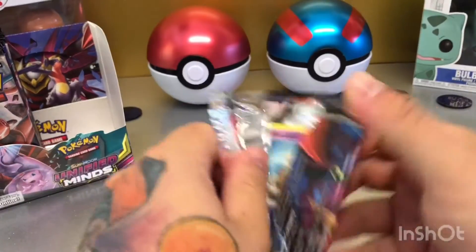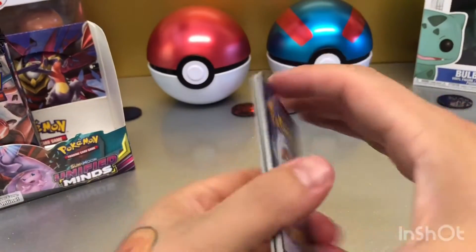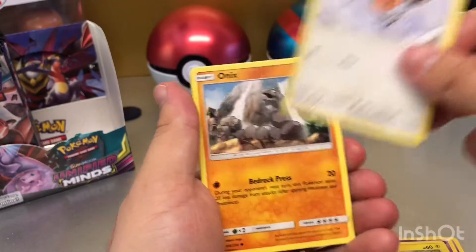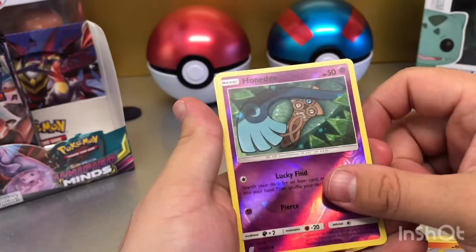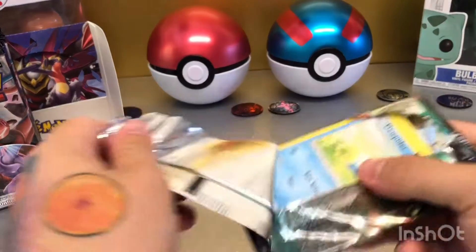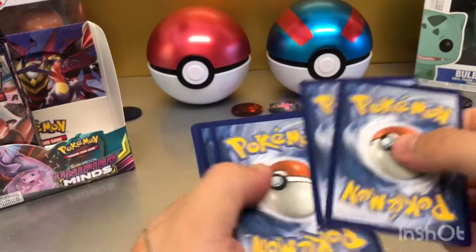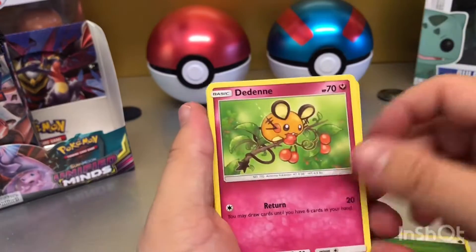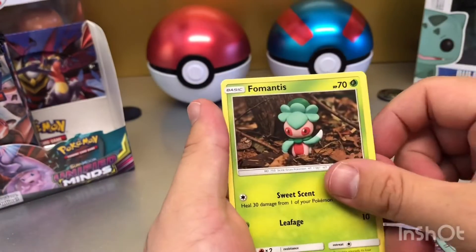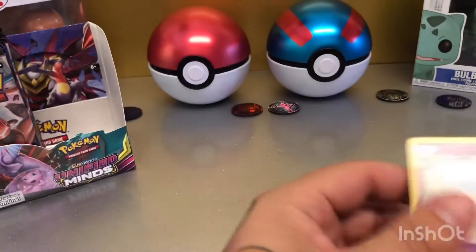Five packs to go for today's video. Leaf Energy, Lurantis, Joint Bomb, Cucamide, Quickenall, Greeny, Mantis — Reverse Rare Silverly — and a non-holo Blue Bloom.